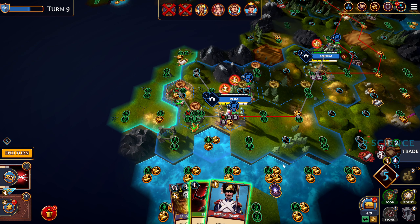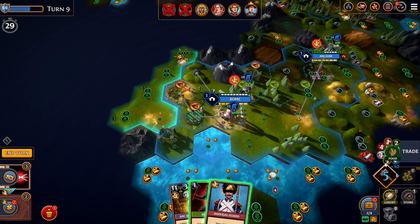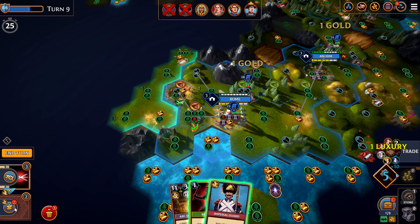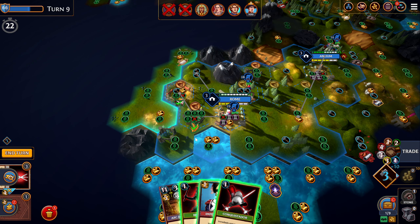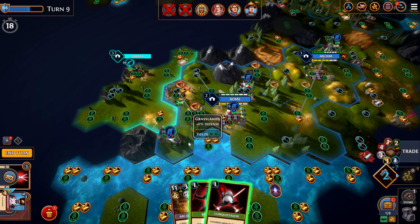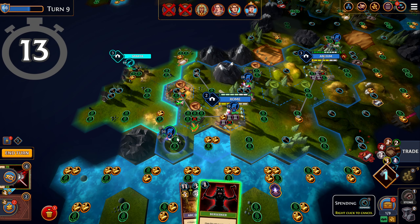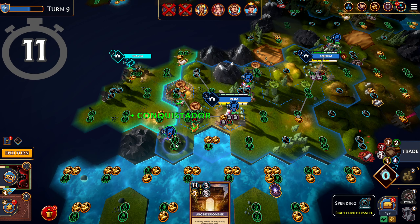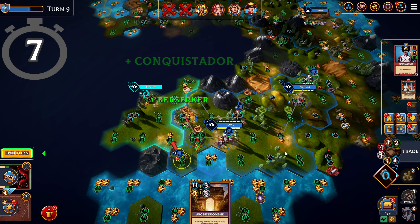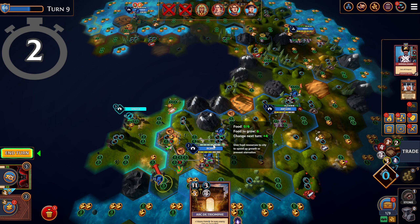Okay, we need to sell this food then, and this luxury. Conquistador - that'll do. Sparta. Okay, that'll do. So it's going to be difficult to take Sparta. I'm just going to move out, do a bit of scouting there.